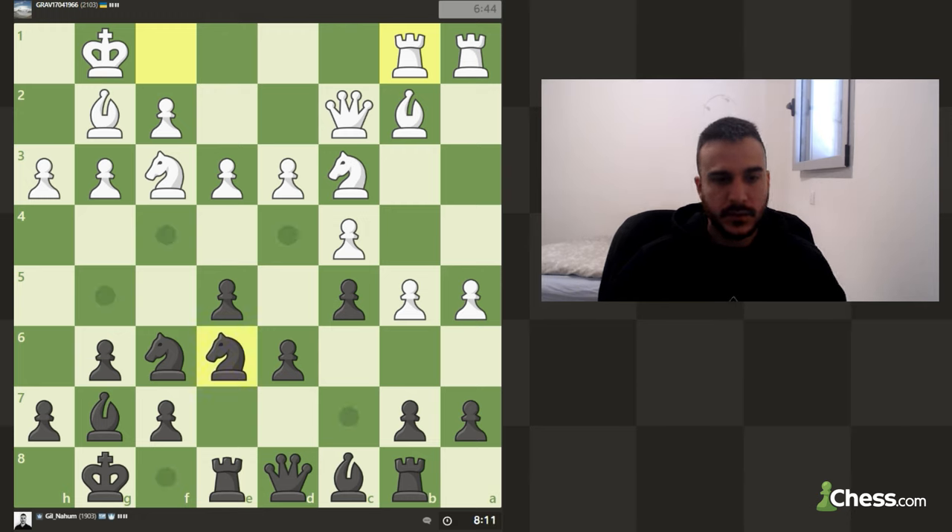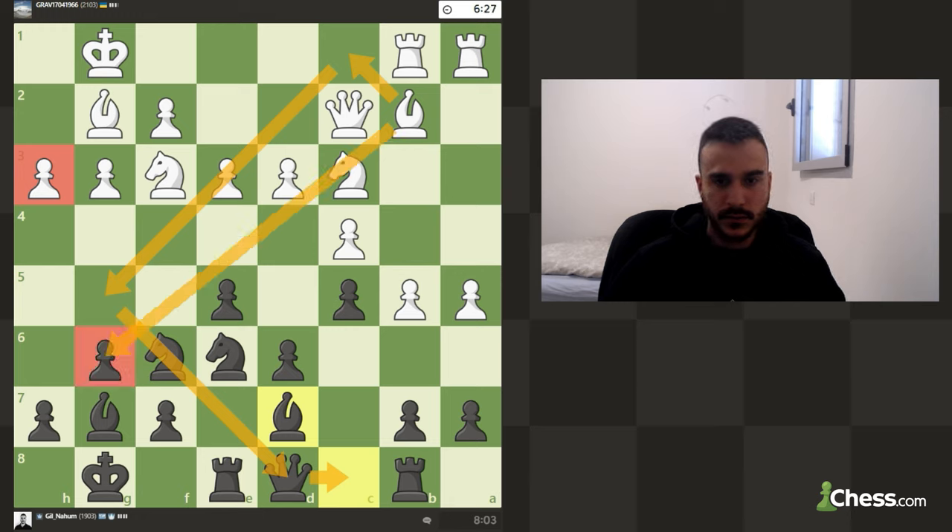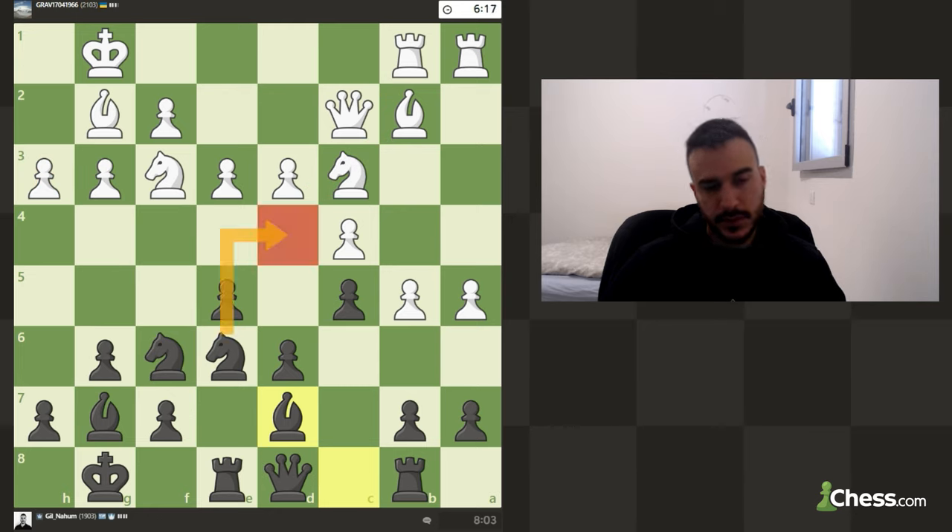We still need to try to attack his weaknesses. Let's develop the bishop — we want to play around this pawn. Maybe we also want to try to play for Bg5, maneuvering the bishop to the other diagonal since this diagonal is currently closed. But I am a bit nervous about d4 — I think d4 is very strong, so I don't really want to remove this knight from the defense, but we can't really know what's going to happen next.